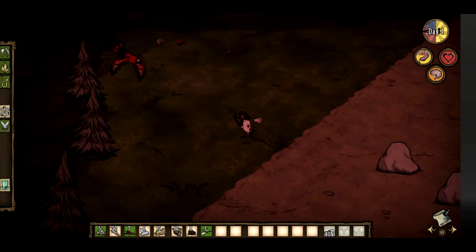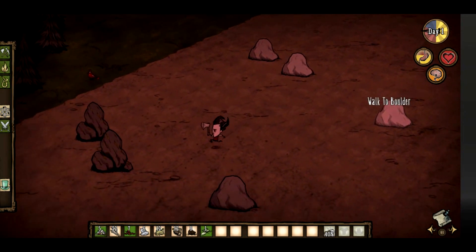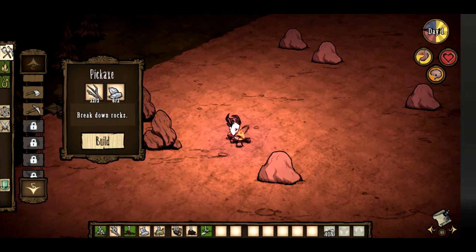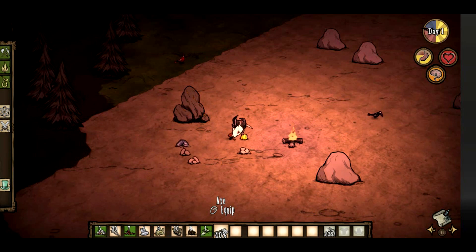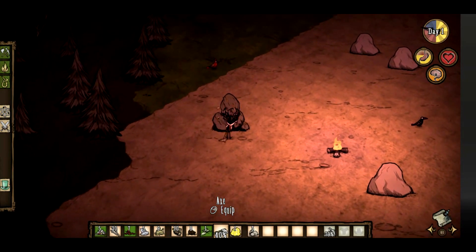Oh, I think I just stumbled right into the rock biome. Nice. I'm going to make myself a campfire — it's going to be dark soon. And then I'm going to go ahead and make a pickaxe and get to mining this stuff for the science machine.